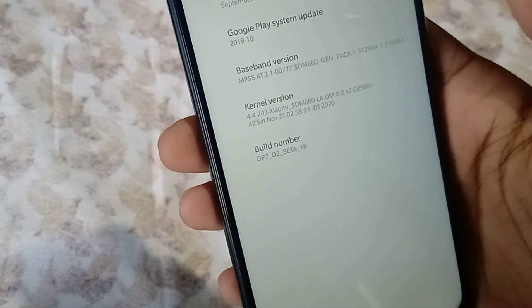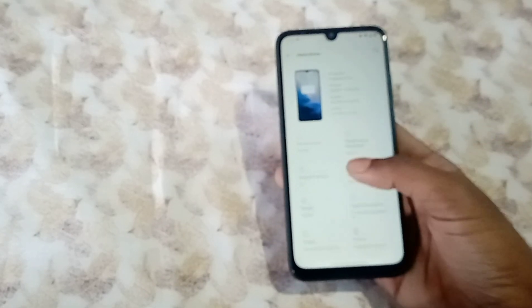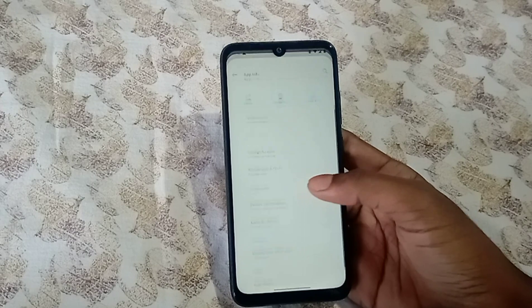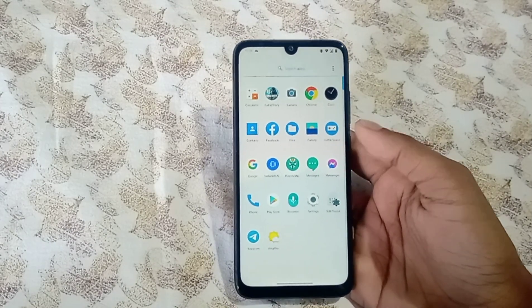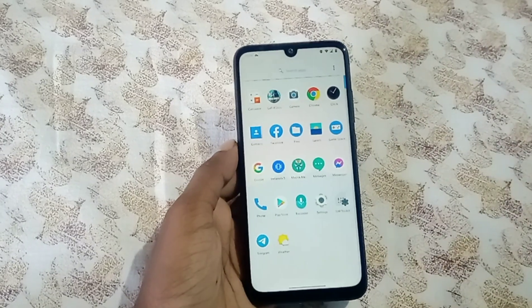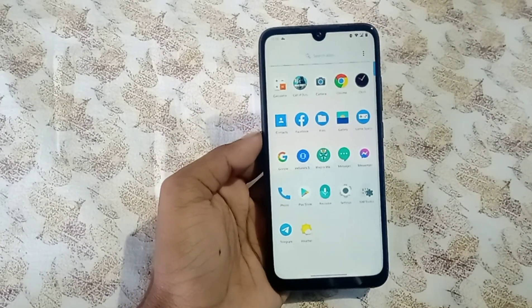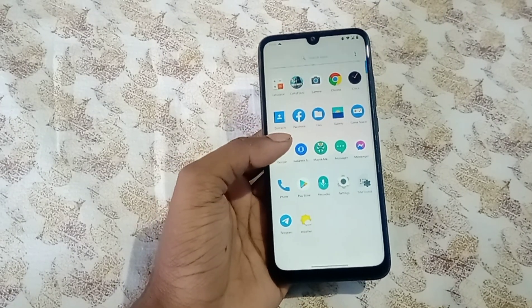It has a kernel from the SDM660 common trees and security patches of September 1st. Open Beta 18 doesn't really bring much new stuff, but it does bring some things. If you go into the device changelog, the port is minimal — there's literally no OnePlus or Google bloat.